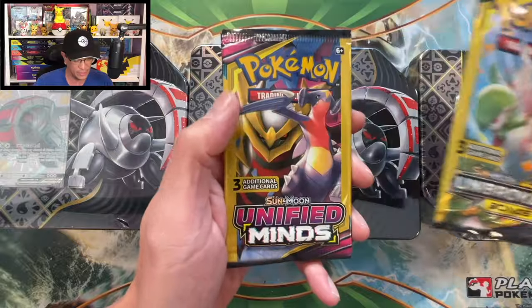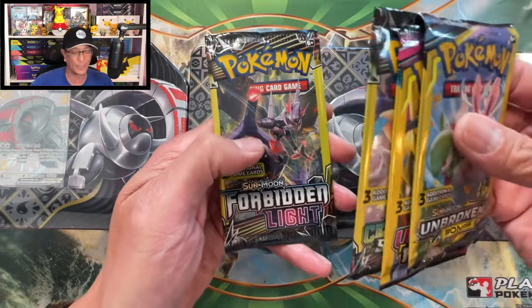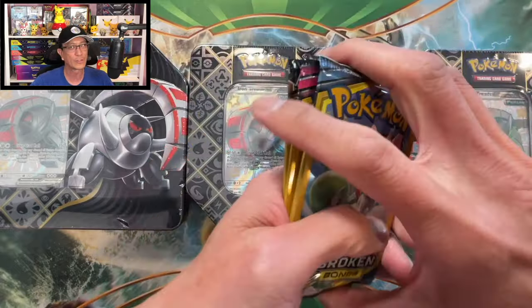All right guys, we are here in the studio. As I promised, I'm gonna open some Paldean Fates products — specifically I have three of these to open today. And as I promised, I got some Dollar Tree packs to open from my own personal collection. We've got Unbroken Bonds, Unified Minds, Celestial Storm, and Forbidden Light Sun and Moon Dollar Tree packs, guys.